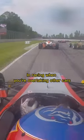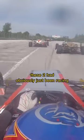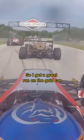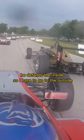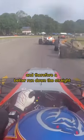In racing, when you're overtaking other cars you always want it to be close to the limit, but sometimes you make contact. These two had obviously just been racing, but I get a great run on the gold car. He defends the inside, so I have to go to the outside, but that means I get a better line and therefore a better run down the straight.